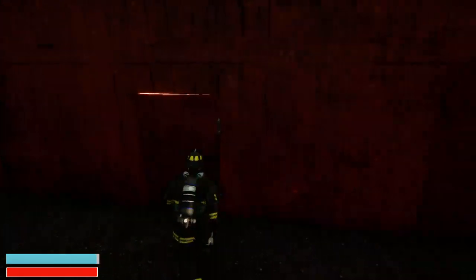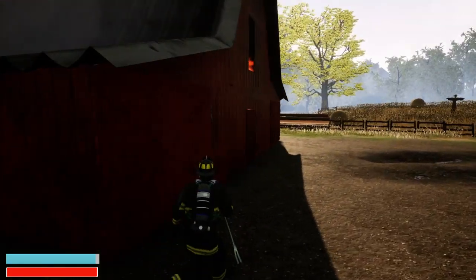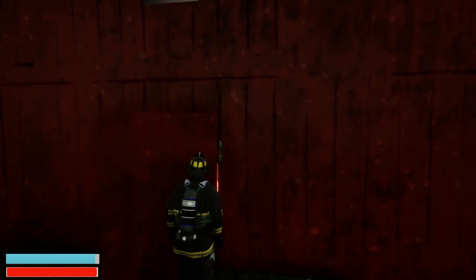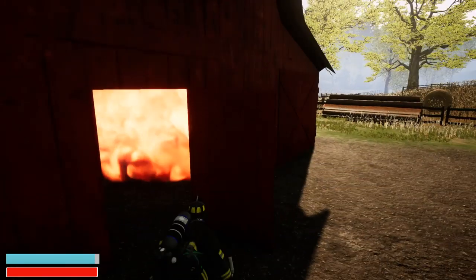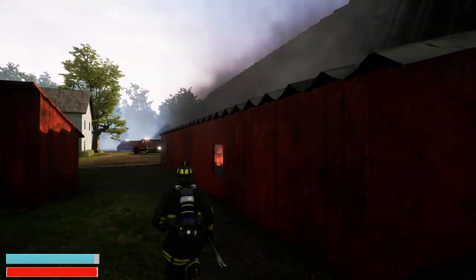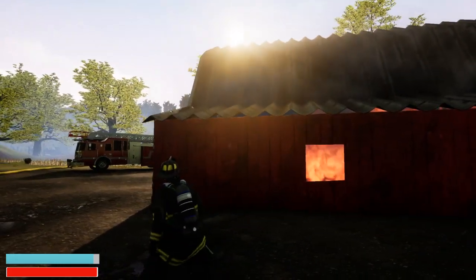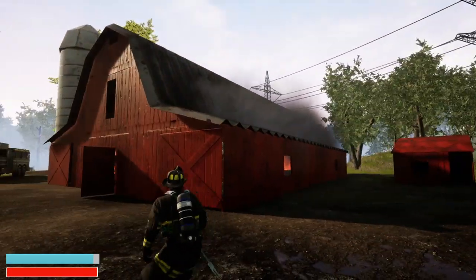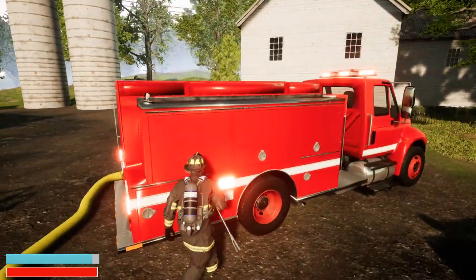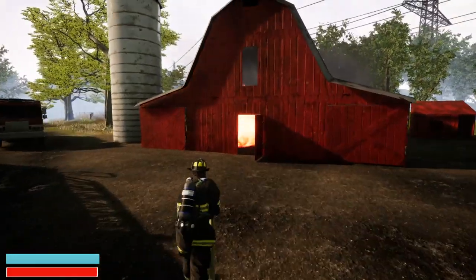We have fire throughout this whole barn - this is really cool how it's random, so you don't know what's gonna happen when you start. Let's see if we can do a quick vent, enter, and search - nope, not at all, fire throughout. Let's grab a line and get some water on this place. We could probably put up some ladders to the roof, but I think we should be able to just knock it down. It looks like it's just a one-story structure, so let's put this back and grab our line.